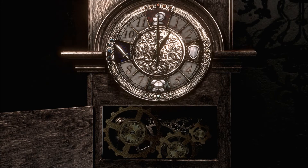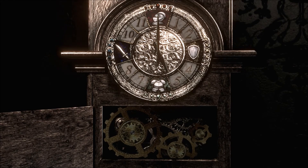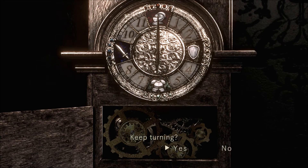You just basically have to turn the large gear twice in either direction to make it six o'clock. Large gear one more time to the left, and that is it — that's all you have to do.